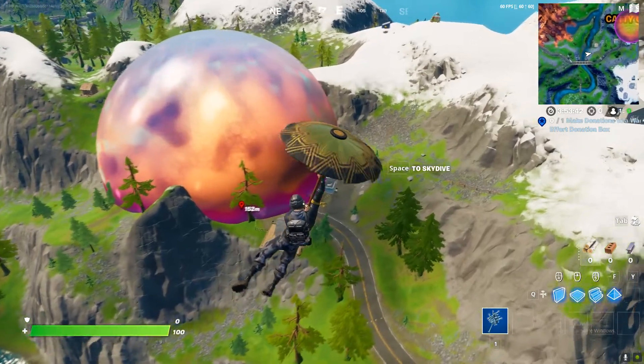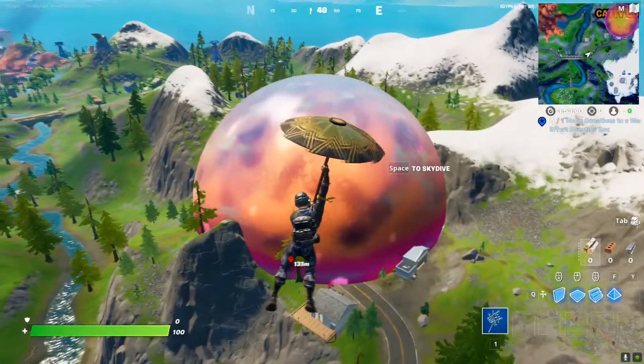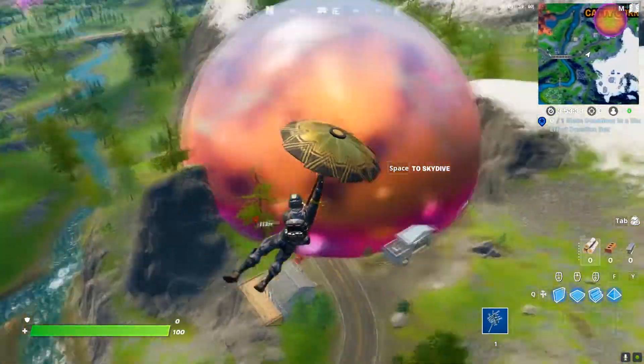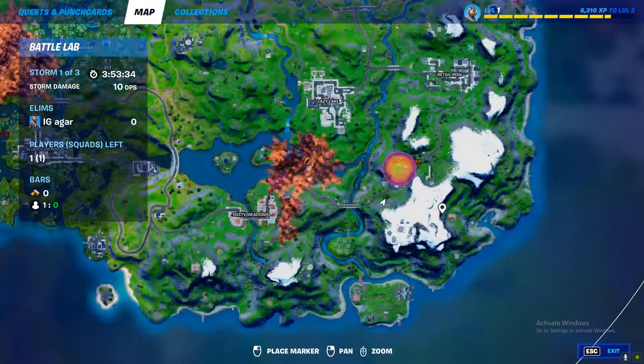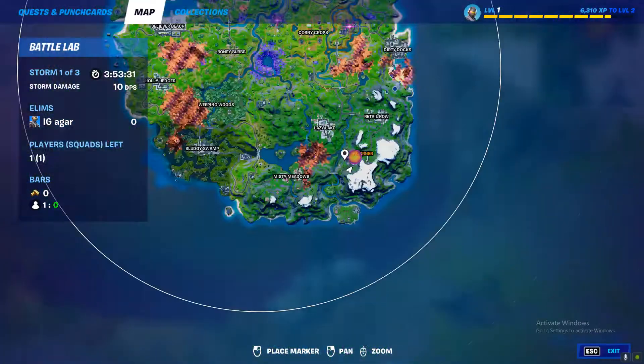Hey, what's up guys, it's me IJ. In this video I'll show you how to do this challenge. Before that, you need to land in these kind of locations — this is random by the way. Right now it is in Catty's Corner, but this is random. Just look at your map.